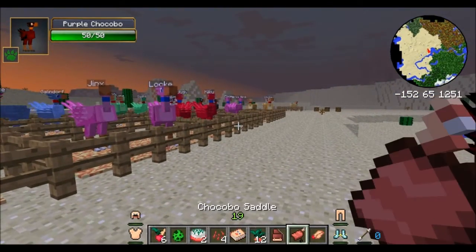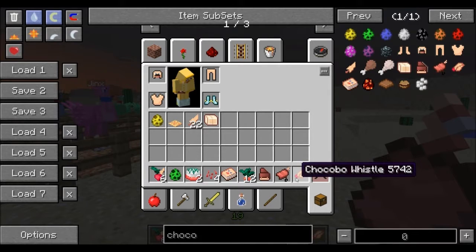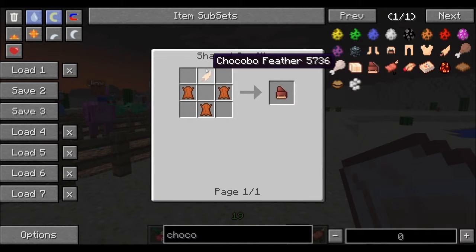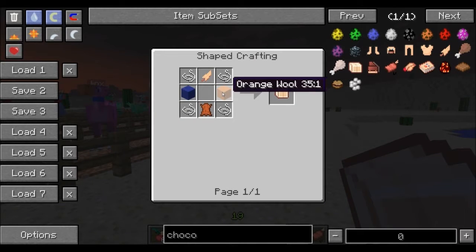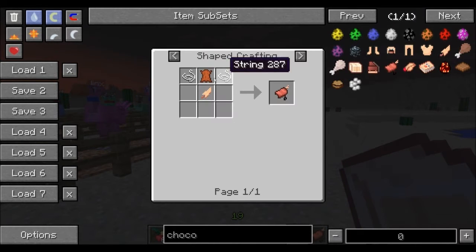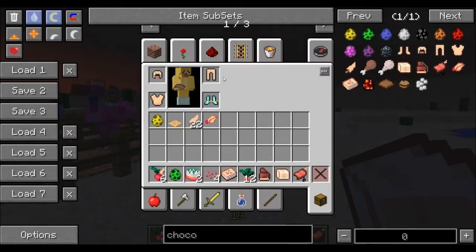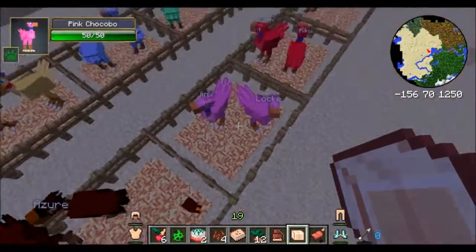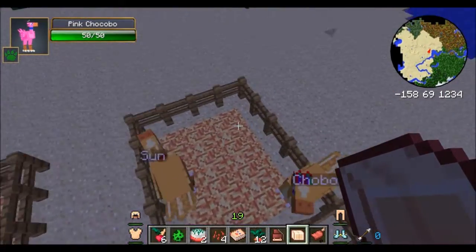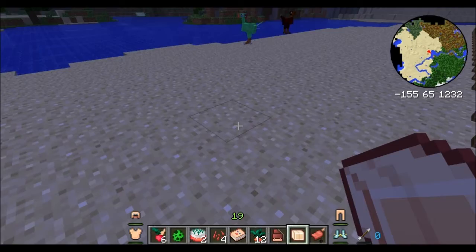Next we're actually gonna ride one of these bad boys. We have Chocobo saddlebags and a saddle, and also a third set of items which is the pack bags. The saddlebags and the pack bags are just two different sizes. The saddlebag is made from three leather and a Chocobo feather, and the pack bag is made from two wool, four string, a Chocobo feather, and leather — so that one's the bigger one. The saddle is made from a leather, a Chocobo feather, and two string. Chocobo feathers drop all the time randomly in the pens, so you can collect a lot — I've already got 28.